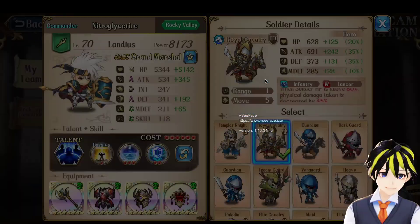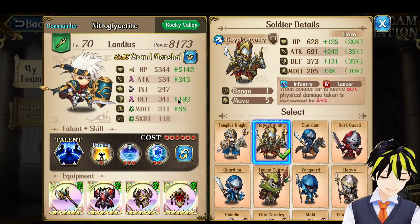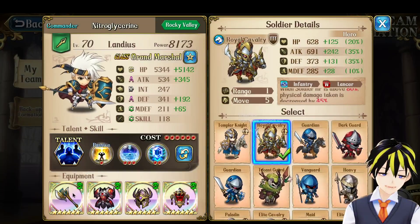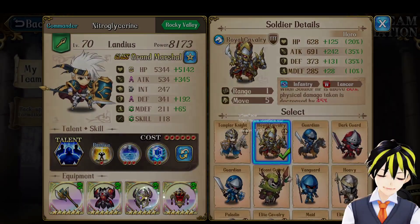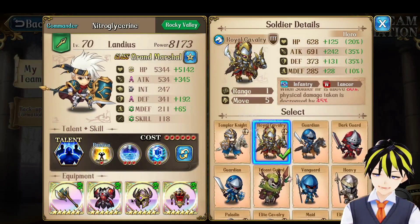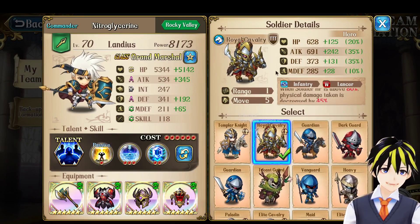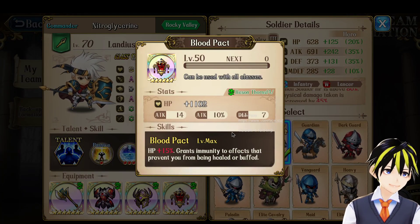Next up is Landius. My Landius is now already configured for Season 6 play, so he has already been changed to Lancer Class with Blood Pact. Before this, he was running the Dragon Weapon that gives 8% Attack and 8% Hit Points, the Fury of Tear helmet, and the Overlord's Badge. So three pieces of gear have changed on him, but overall his utility is still the same as a tank to survive hits, and the Blood Pact will provide immunity against Sword Soul.